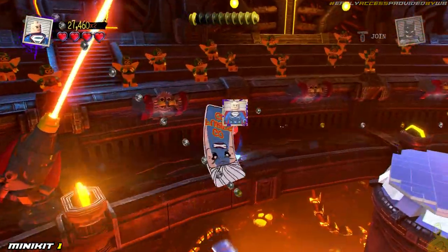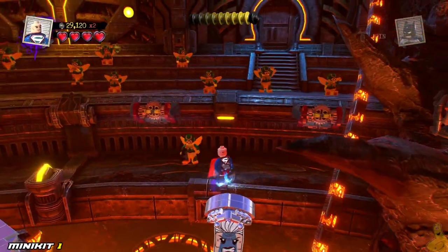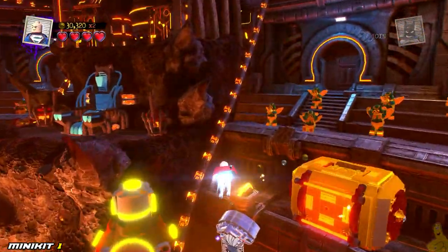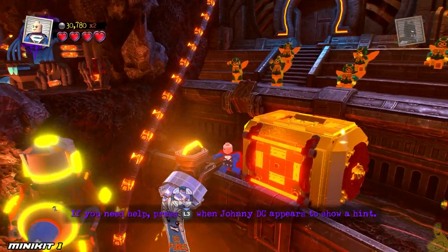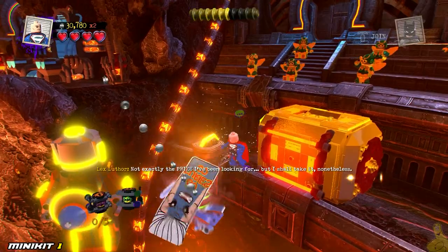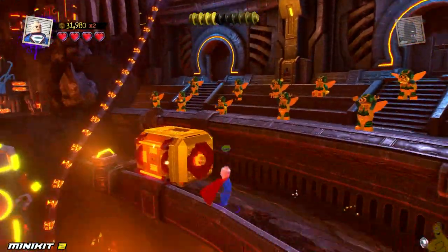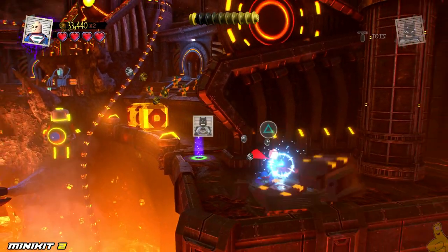It is a little bit of a funny angle — we have to kind of stand on the edge of the ledge in order to get the targeting to lock onto those silver banners. But you should be able to get all of them with pretty good ease. Once you get all six, you will go ahead and collect that first minikit.